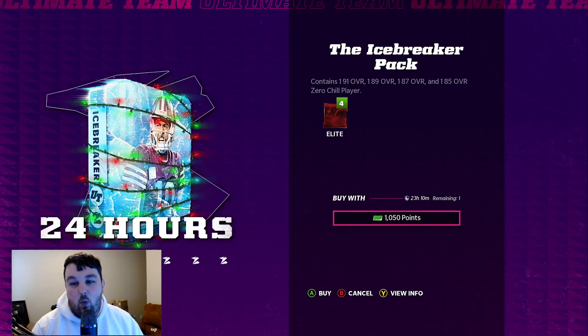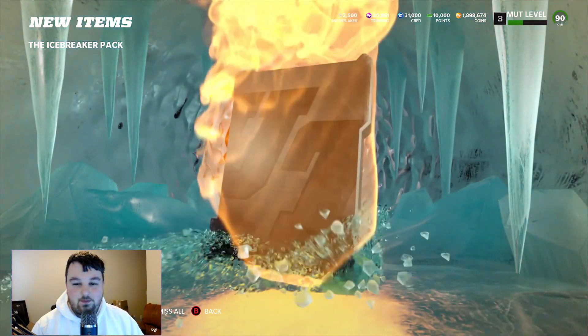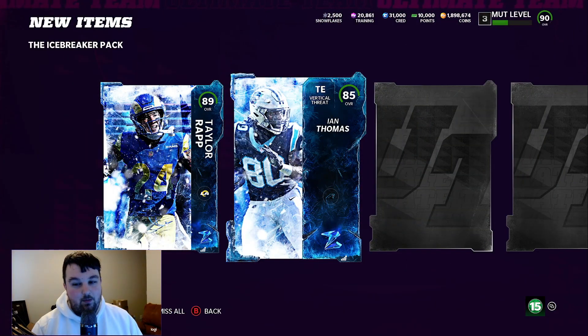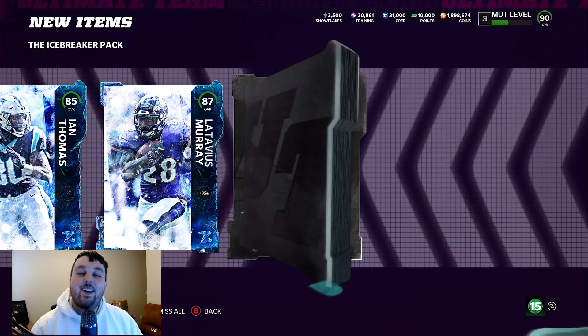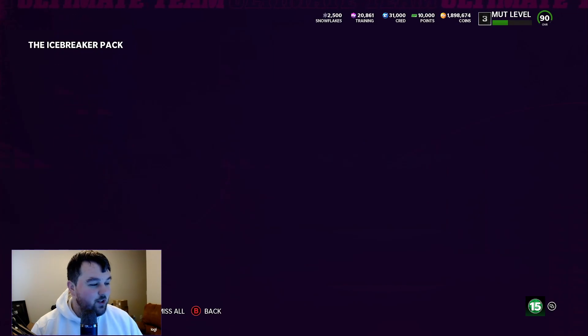Now the icebreaker pack — you get one 91 overall, one 89, one 87, and one 85, so basically one of each elite tier. We pull Taylor Wrap again, then 85 Ian Thomas, 87 Latavius Murphy — got the Raven! — and 91 Jimmy G. So that's 85, 87, 89, and 91 Zero Chill players from the icebreaker pack. Not breaking anyone's minds there, but a solid haul.